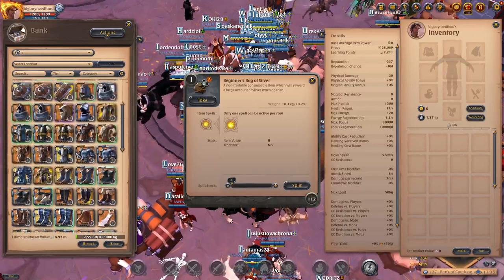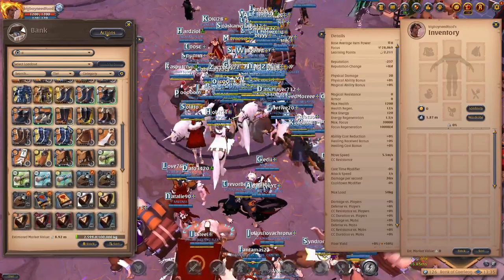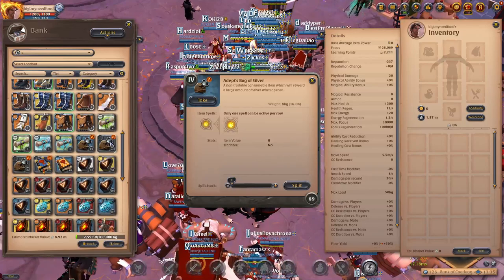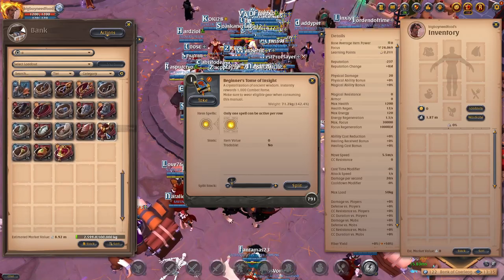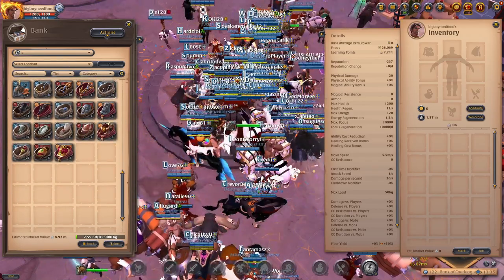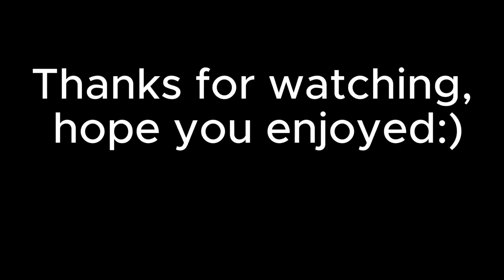After four hours of ratting, I ended up with 8.92 million silver, 89 tier 4 silver bags, about 1.1 million worth of flat tier one silver bags, and about 791 non-tradable tomes. This is definitely not a bad silver method for a new player — about 2.2 million an hour. It might not be the best for fame farming, but there are good fame farming methods out there that I'm not fully up to date on.